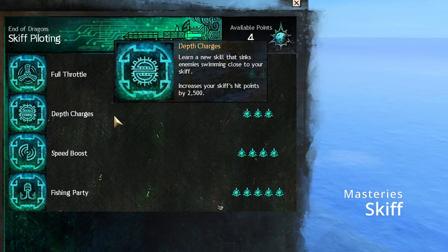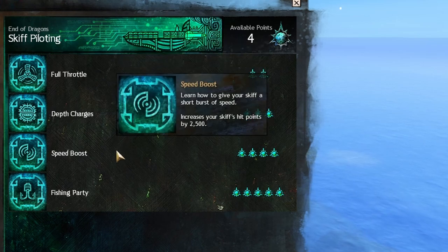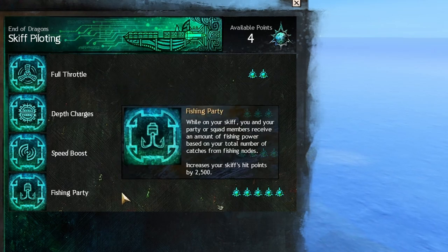It is faster to move from one fishing node to the other with your skimmer mount instead of your skiff. Therefore the skiff masteries can be neglected, except for the most important skiff mastery 4 — the fishing party buff — which increases on the first catch by 50 fishing power and every following 25 catches by 50 fishing power, to a total of 300 extra fishing power. It's not mandatory if you are in a fishing party with other members who have this mastery, but if you are planning on fishing solo, it is.